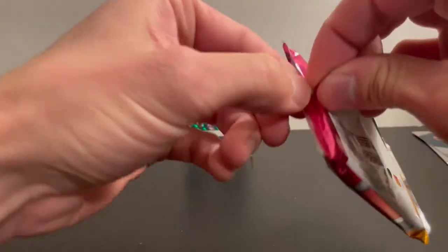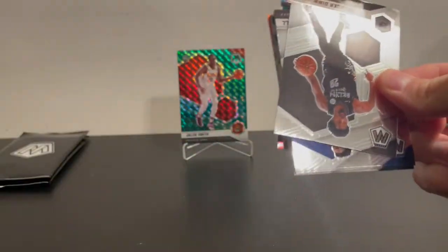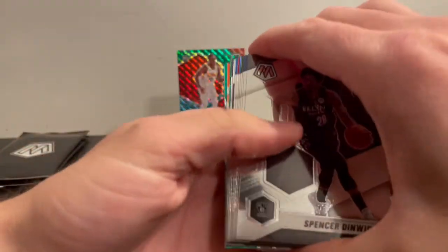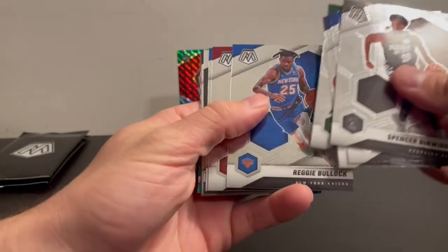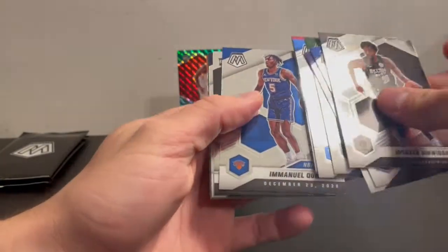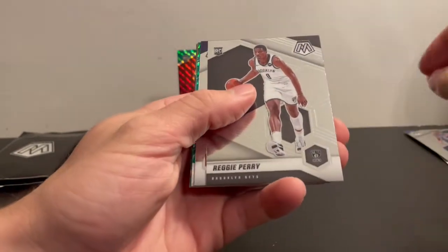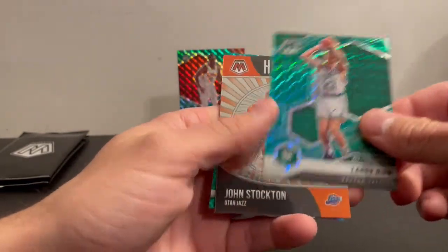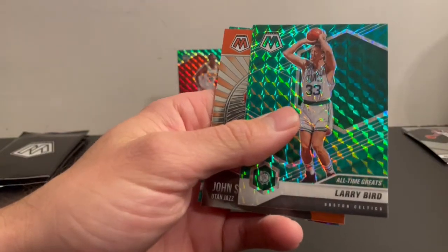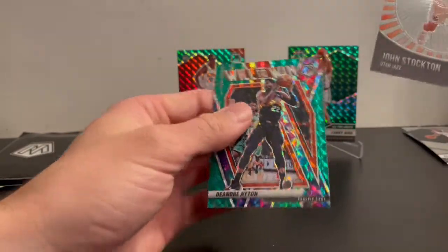Their other pack. Aaron Gordon, Holiday, Bullock, had a rookie of Quinndary. Reggie Perry, Russell Westbrook, Larry Bird — green cards, pretty nice. Put it out there. John Stockton and Deandre Ayton.